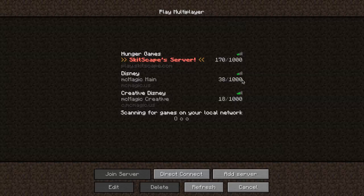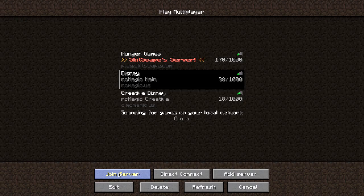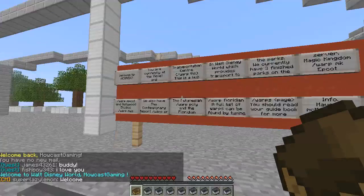You can see the ping to tell if you have a good connection to that server, the name of the server that you put, the name that the server has assigned, and then the address of the server. So now that you've added a server, you can go and enjoy some Minecraft with your friends.